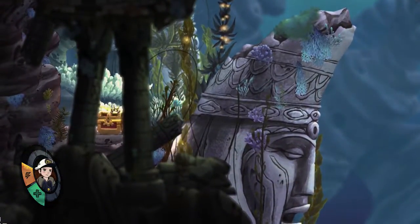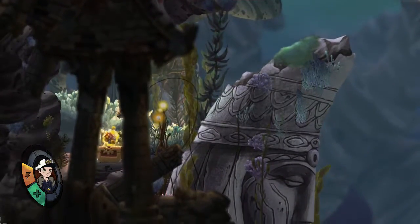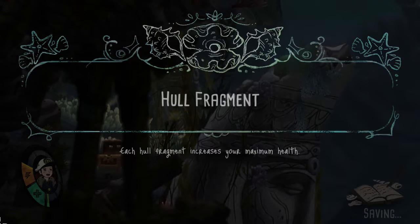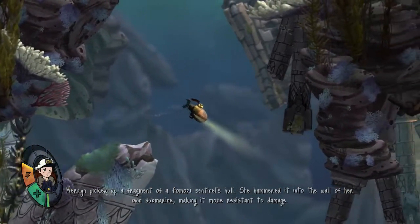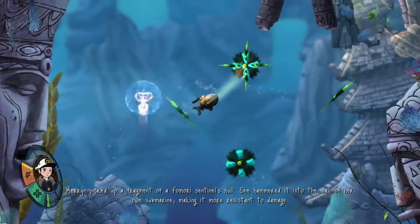A treasure chest! What's in here? Hull fragment — each hull fragment increases your maximum health. So I get more health. She hammered it into the wall of her own submarine, making it more resistant to damage.